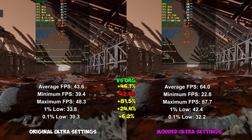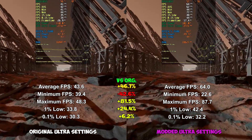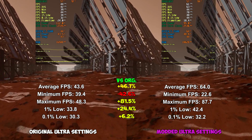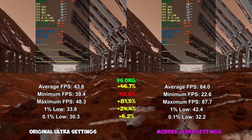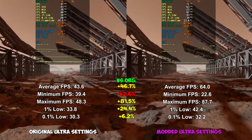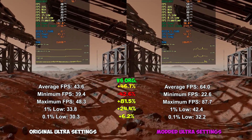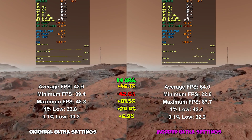On Mars, the modded settings were even more impressive. Average frame rate was 46.7% higher than original. Minimum FPS was 42.6% lower, but maximum FPS was almost double, reaching almost 90 frames per second with a stupid impressive 81.5% improvement over original settings. This might just be the biggest boost to max FPS I've seen yet out of all the Starfield mods. 1% lows were 24.4% higher, while 0.1% lows were 6.2% higher. Not as impressive as the frankly insane boost to max FPS, but it's still an improvement nonetheless.